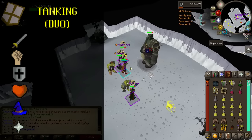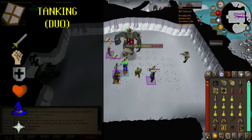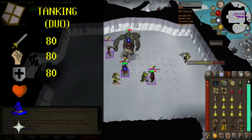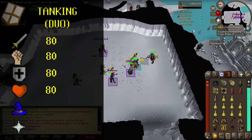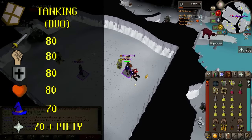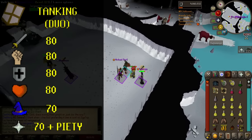Tanking in a duo. If it's just you and a friend going, you're going to have to do a lot more damage, reducing the amount of times you need to eat and increasing your own DPS. 80 attack, strength and defense should make duo tanking possible. 80 or more hit points lets you last a bit longer without eating and 70 or more magic boosts your mage defense. 70 or more prayer and piety is now essential to boost your defense and outgoing damage.